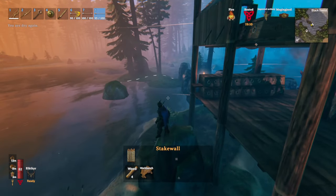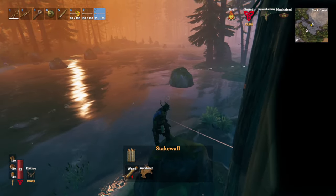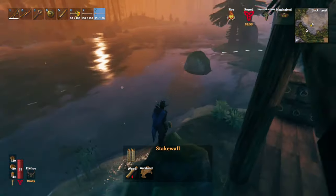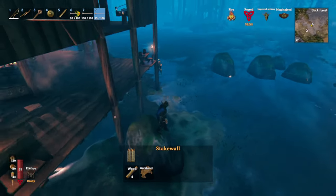I want to do a quick video about why I built my base in the Black Forest this time, despite having recommended people never do so in the past. The secret is the nice little dotted white line down there, which explains how far the workbench despawning and building radius goes.